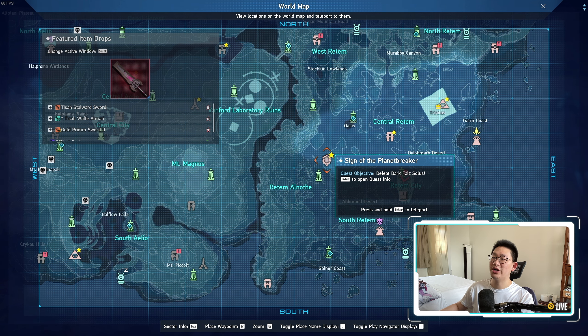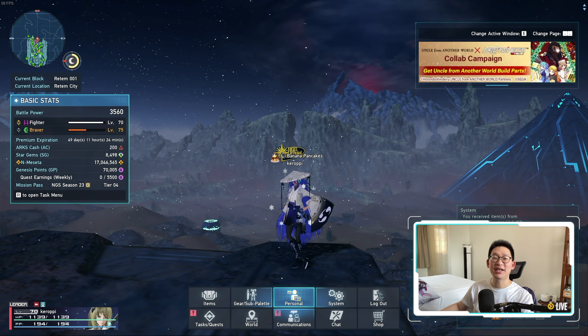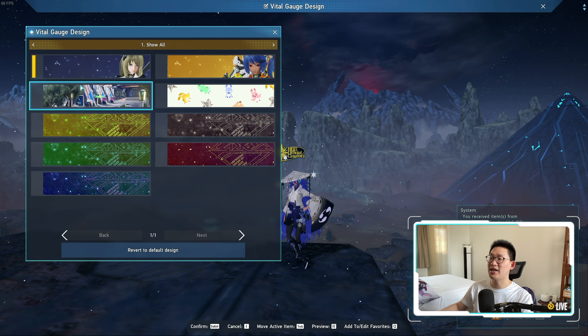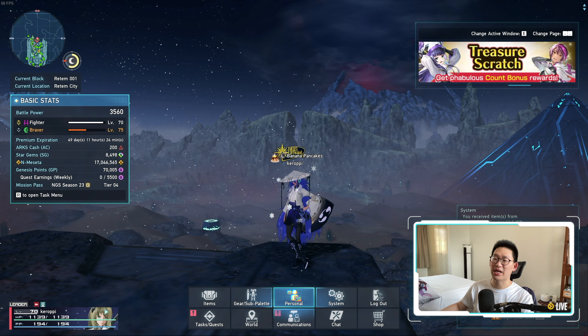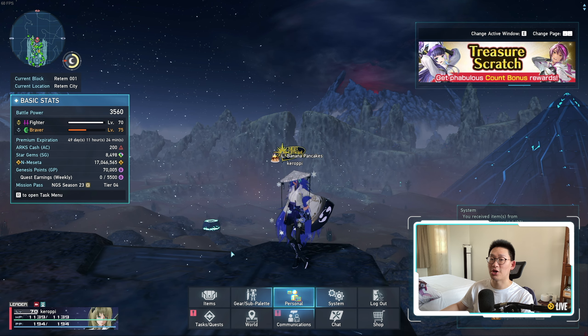Sign of the Planet Breaker has been added. I did clear it yesterday — it was a double upload. The first clear reward gives us the VG Aina as well as the VG Manon 3D, which is a graphic for your HP bar. Go to Personal, then Vital Gauge Design, and you can see the Aina and Manon HP bar options. It changes how your HP graphic looks — that's what those VGs are.